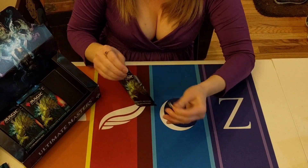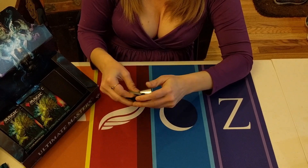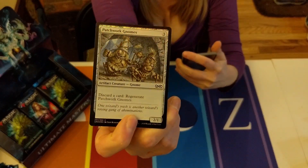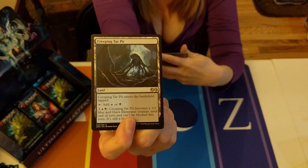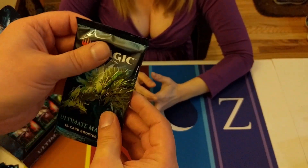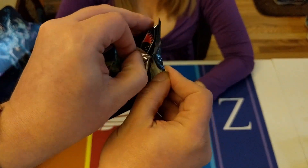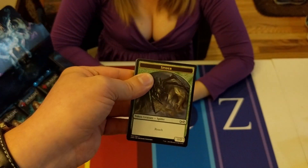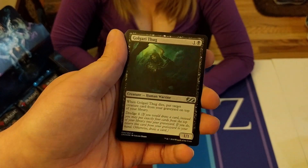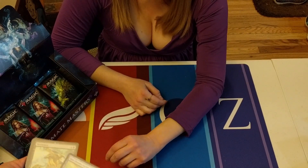Ghoul Caller's Accomplice and Seismic Assault - okay, we can deal with that. We got three vines, five packs left - the final five! Patchwork Gnomes as the foil. Creeping Tar Pit - boo, you suck. I'm tempted to tear that one in half. Spider, Golgari Thug - not bad.